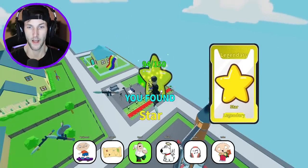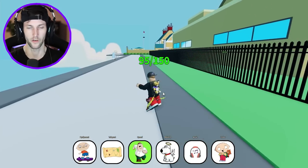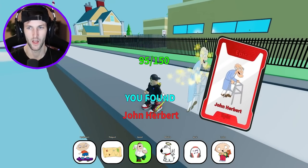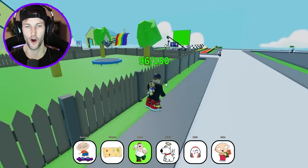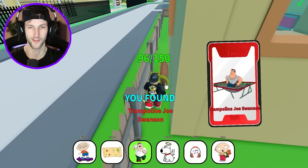Give me that star — yes, we found a random star. Maybe it was like a Christmas star or something. And then, of course, we have this guy again. John Herbert, the epic. We almost have 100 out of 150 — we're flying through it. Trampoline Joe Swanson. We found a treasure chest — one out of four. Maybe you have to find all the treasure chests.